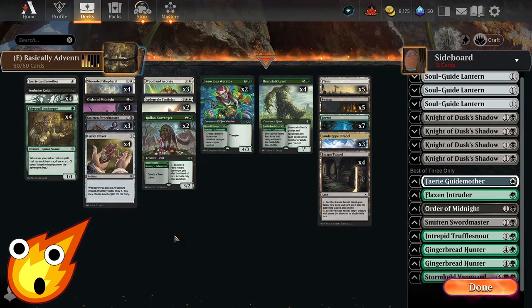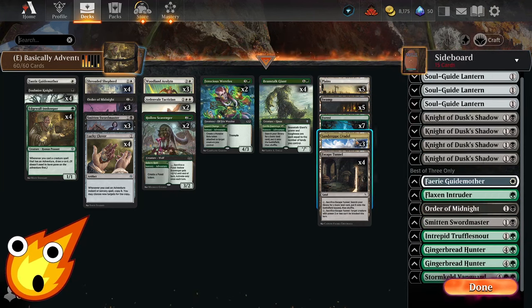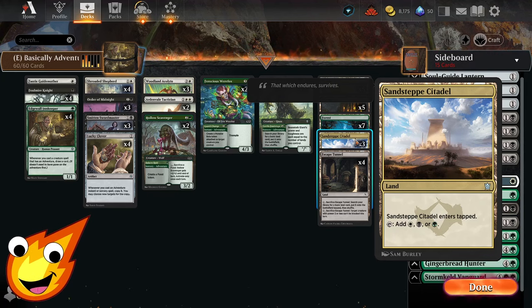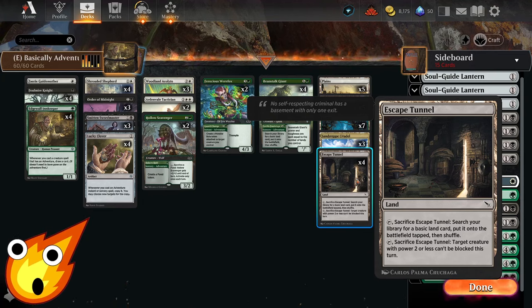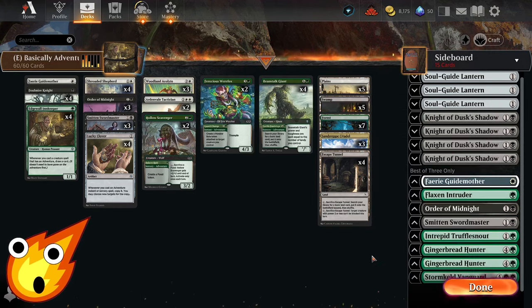For the land base, since we're on a budget, we're keeping it simple: five plains, five swamps, seven forests. We also have some Sandstep Citadels — they enter tapped but tap for the perfect mana we need. Finally, some Escape Tunnels, which are a souped-up version of Wallowing Wilds. You can sacrifice them to get a basic land out, or in a pinch, sacrifice to give a target creature with power two or less the ability to not be blocked — sometimes that's the difference between victory or defeat.